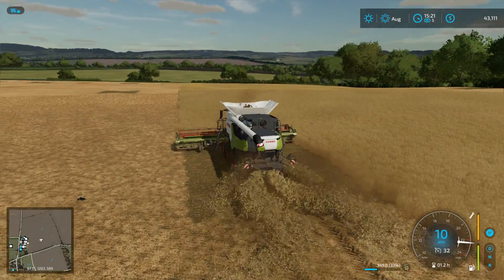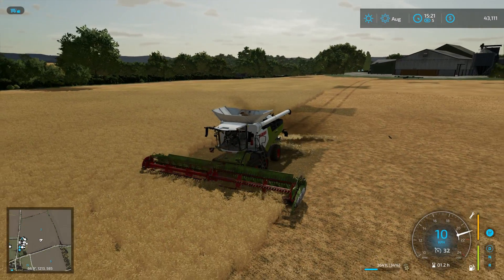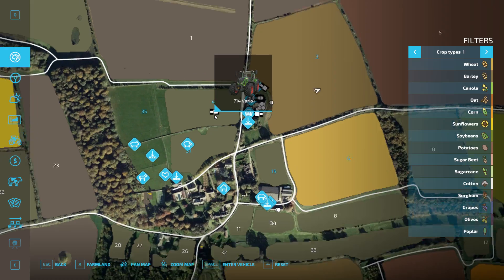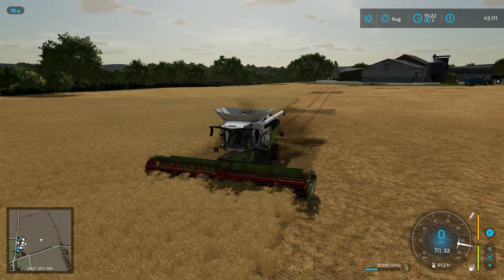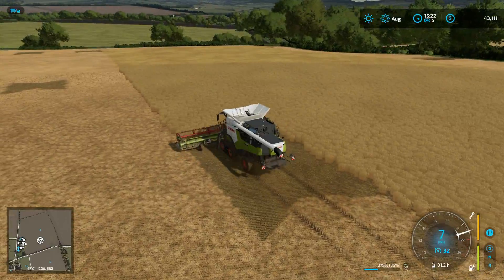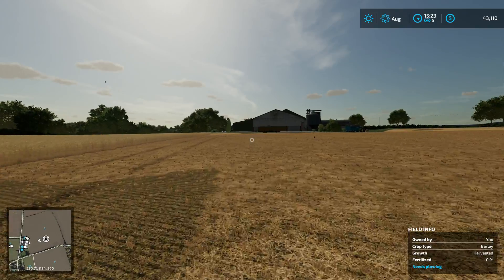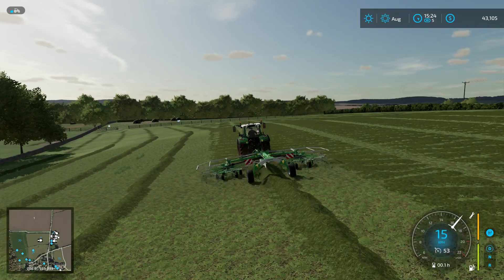What's going on guys, Dirtbag Farmer back with another Farming Simulator 22 episode. Today we're going to be continuing harvesting. Over here on field four you can see we have the Fendt 714 Vario. We've got to do some more windrowing up here, so let's go ahead and put that guy on a worker and head down to the windrower to continue our work.